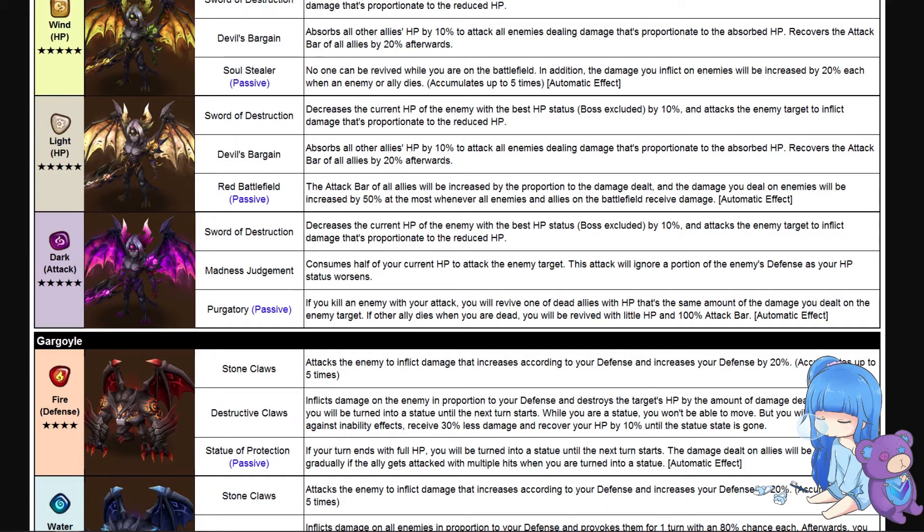The light demon has a skill called Red Battlefield: the attack bar of all allies will be increased proportional to the damage dealt, and the damage you deal to enemies will be increased by up to 50 percent whenever all enemies and allies on the battlefield receive damage. The wording is a bit unclear, but I think it means you increase allies' attack bars based on damage dealt, and your damage scales up to 50 percent based on how many different units have been hit before you move.